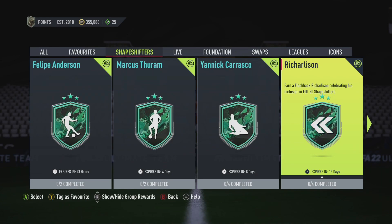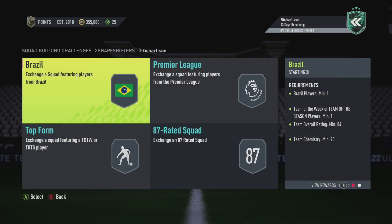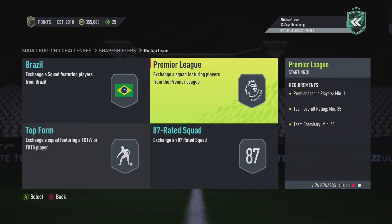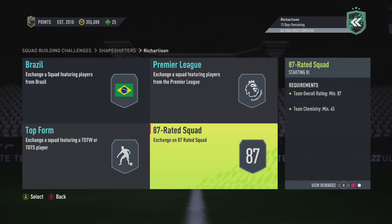He is available for 2 weeks and is a flashback to his Shapeshifters FUT 20 card. There are 4 requirements: Team of the Week, Team of the Week, Premier League 85, Team of the Week, Team of the Season 86 and an 87.